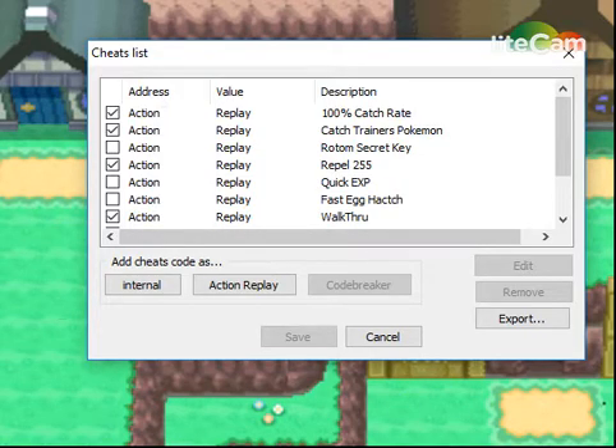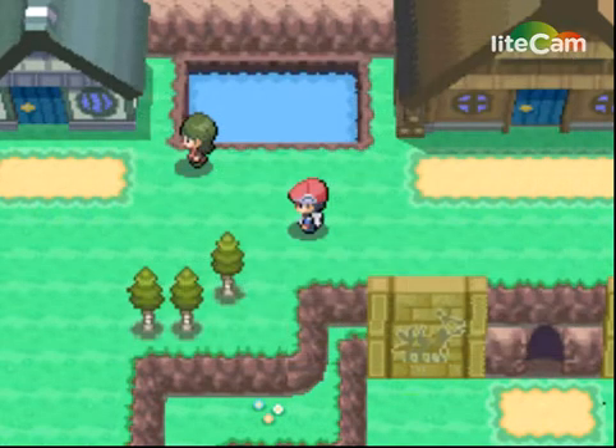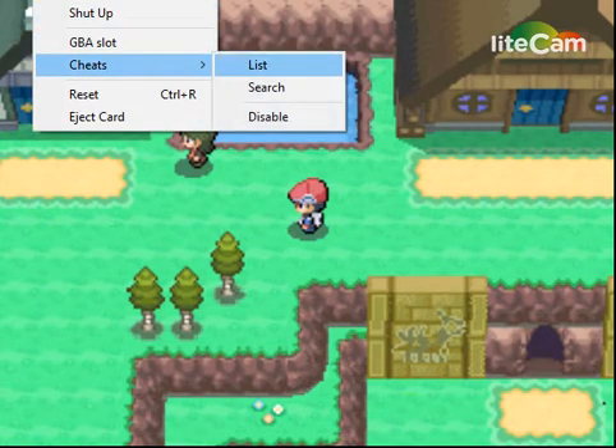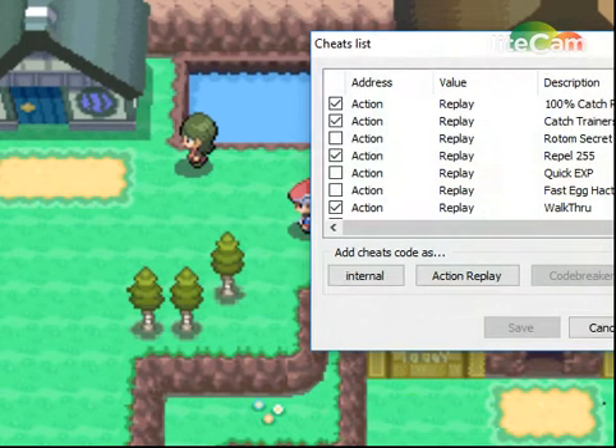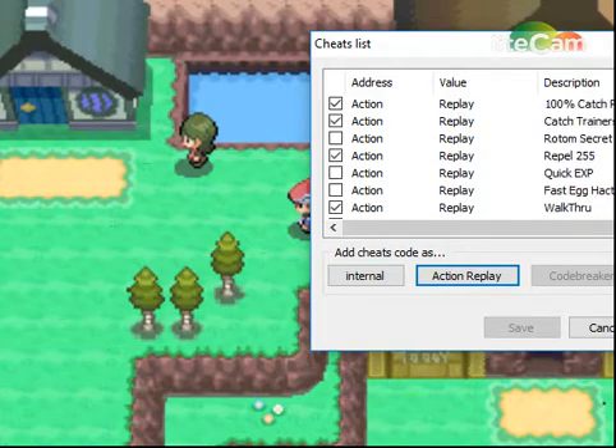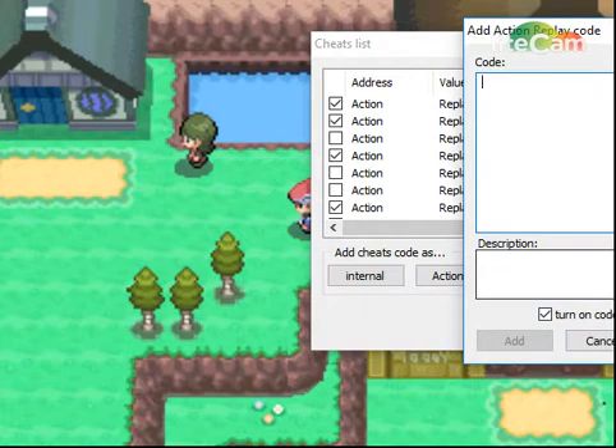To put in the code inside the game is actually pretty easy. On the emulator, go to the top — Emulation and Cheats — this is for DeSmuME. Press Cheat List, and you can see Action Replay or Internal. Just put it in as Action Replay. In the description field you can put a name, and then you put the code right there.